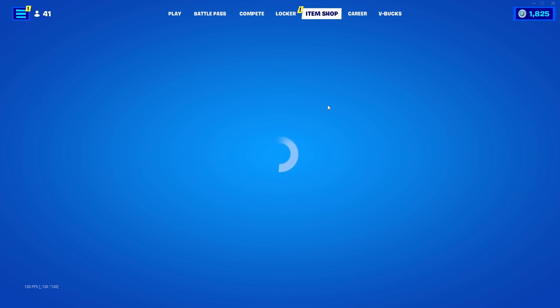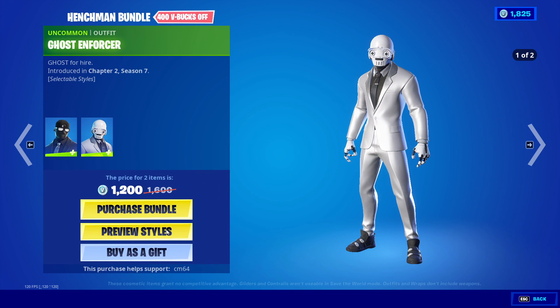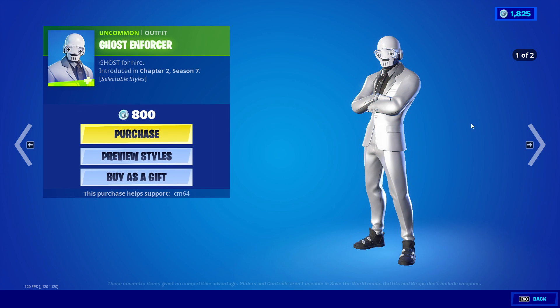And let's see, we have the henchman bundle. So we have the shadow enforcer, we have the ghost enforcer, there is also the default and beach brawler for both of them. Very nice looking skins. We have to pick up separately.